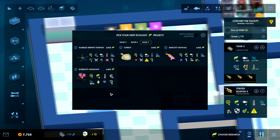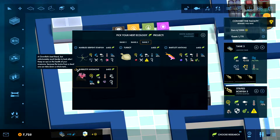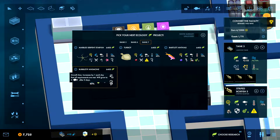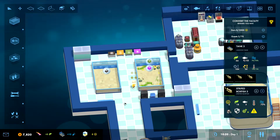Then we have this anemone — that's the clownfish's best friend. They need light and they do grow. I think we're just going to go for this because we can probably mix it in with this tank. We are starting to get a little bit of prestige.